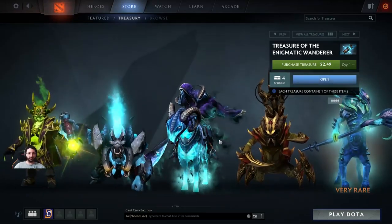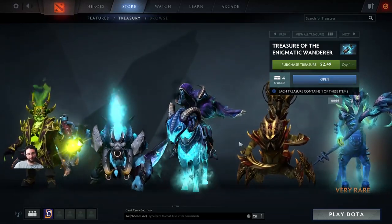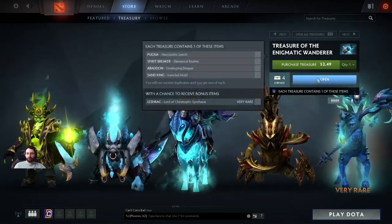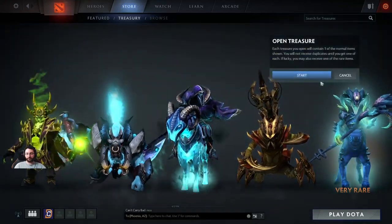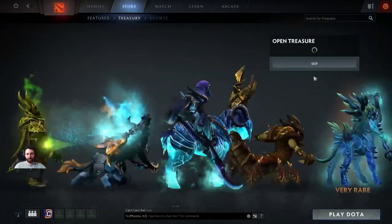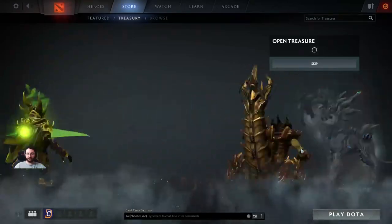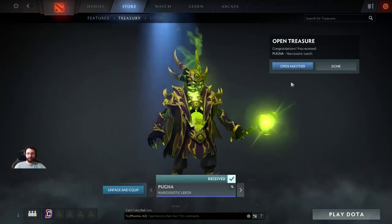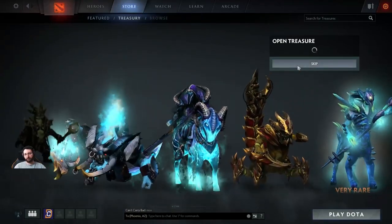I technically own all these sets because that's what happens when you're part of the chest — you get these self-mades. But I bought four of them, so we can just do the old-fashioned open or two. Let's give it a shot. I wish I knew what the chances are to get the Leshrac, because it would be interesting to know what the actual chances were. We got the old Pugna. Let's open another.